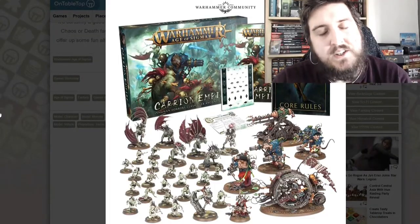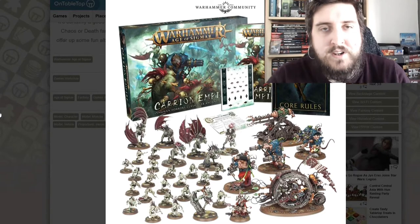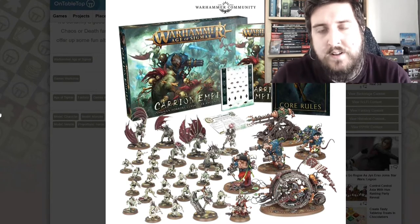As well as being the new two-player battle box, which has the new Skaven in it — using some of their old models — and of course the new Flesh Eater Court, there are also two new characters entirely unique to the set. So if you want to pick those up, you've got them in that box as well.